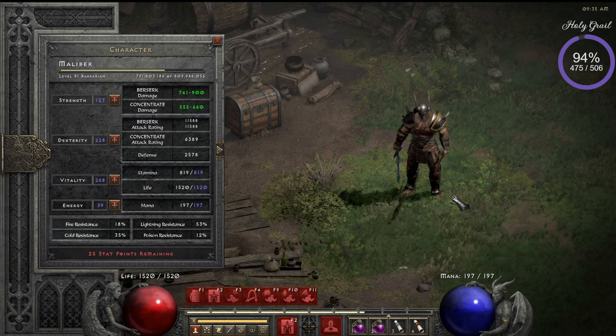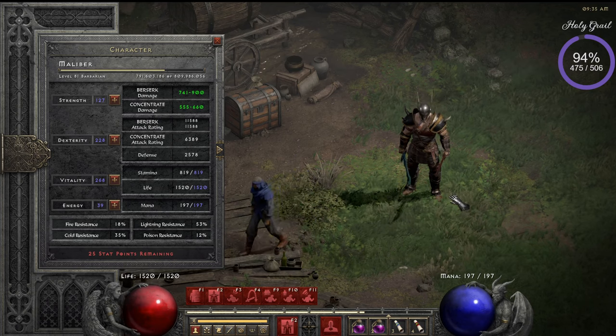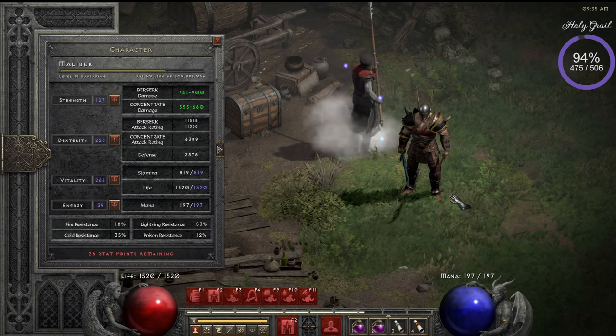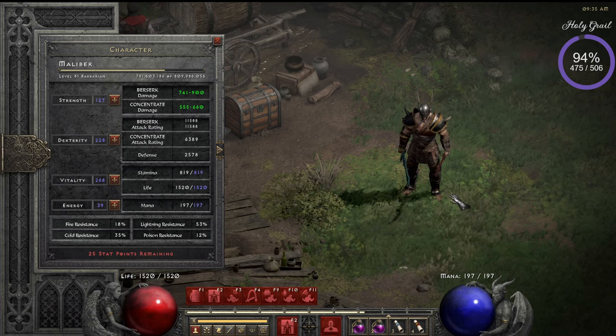Then of course we've got the second factor: magic find. We've got kill speed and magic find, and I think your playstyle times magic find is your success factor. Dying in Diablo 2 is not good for your magic find because if you die, you have less time to find those items.